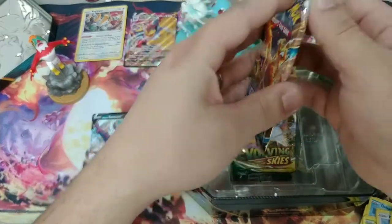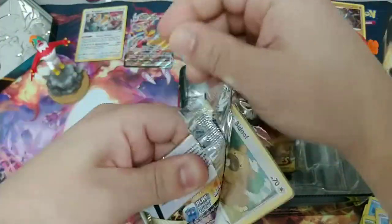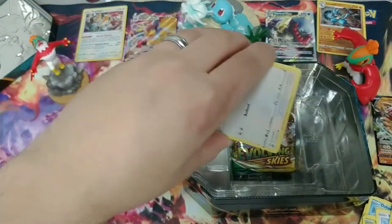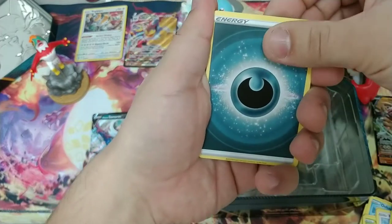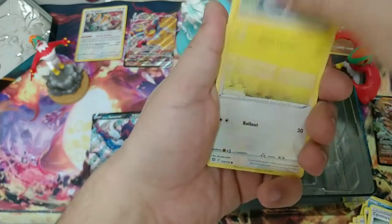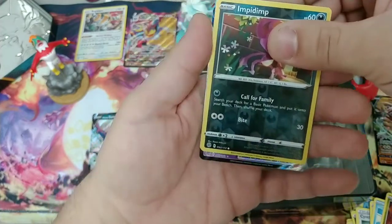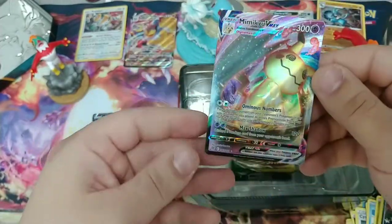Brilliant Stars — got the Charizard pack. In my experience it hasn't meant great things, but let's see if we can turn that around. I think I might see something peeking already, but don't want to get ahead of ourselves. Let's check out that code card first, four from the back. Got Dark Energy, Cynthia's Ambition, Shara's Care, Pachirisu, Bidoof, Electabuzz, Hawlucha — that's my boy — Weavile, Gible. Got the Reverse Impidimp. And got the Mimikyu VMAX! That also looks sweet. Two VMAXs.